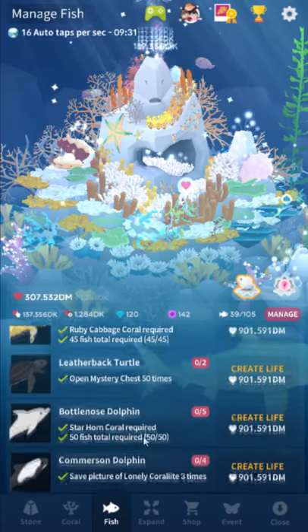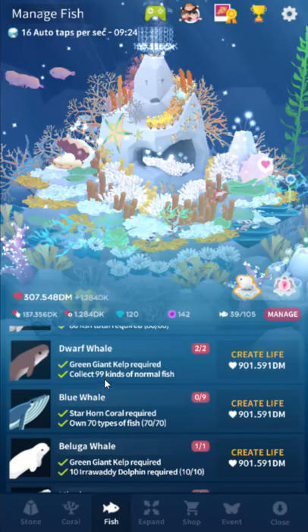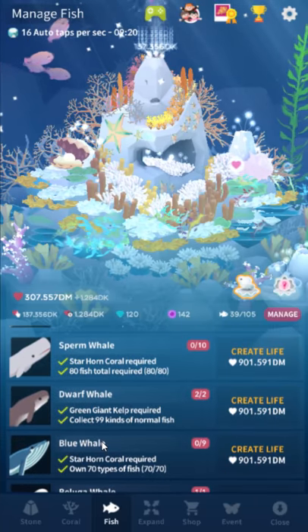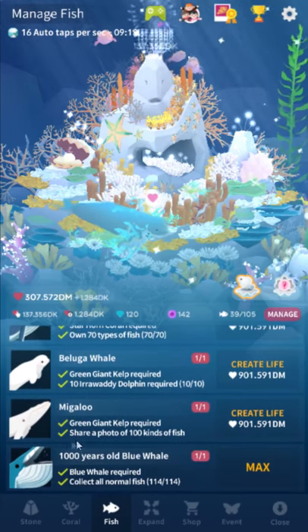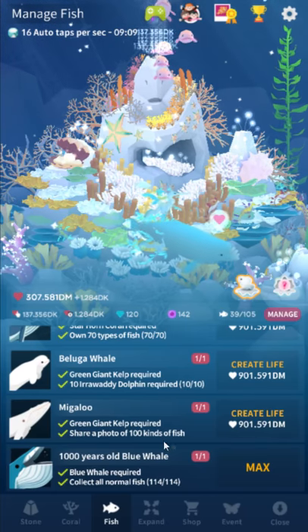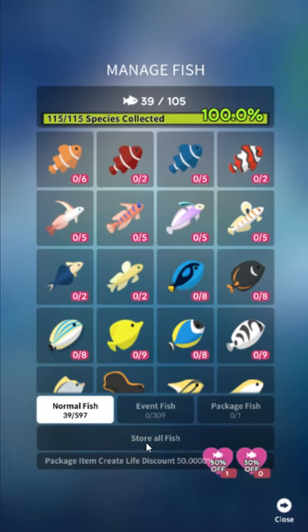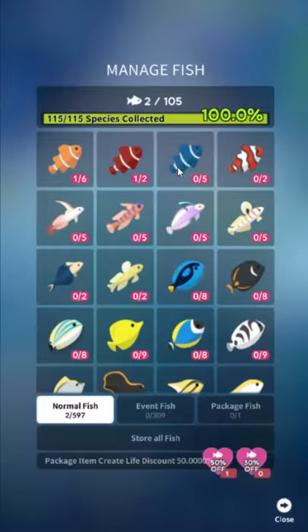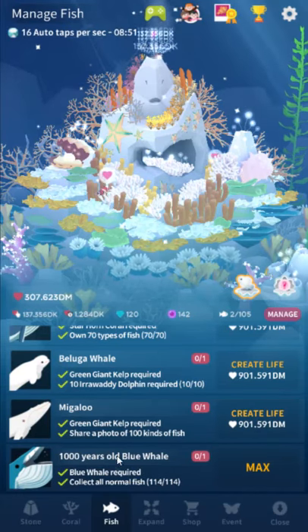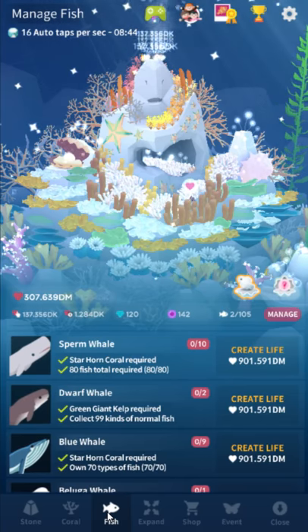Once you have the giant green kelp, that's really most of the work. Dwarf whale requires collecting 99 types of normal fish — by the time you get here, you should already have done that. Palooka whale requires 10 Irrawaddy dolphin, so that one you're gonna have to work a little bit towards, but it doesn't take too long. Migaloo is the really annoying one — you have to share a photo of 100 different kinds of fish. What I did for that is you go into Manage Fish, store all your fish, then go through one by one and take out 100 different types of fish. I actually took out all 105. Every coral you buy adds five to your total fish, so by the time you get giant green kelp you'll have 105 total fish, and that's currently the maximum.